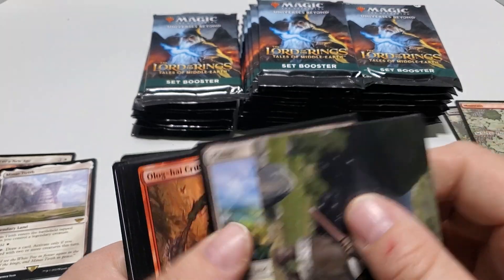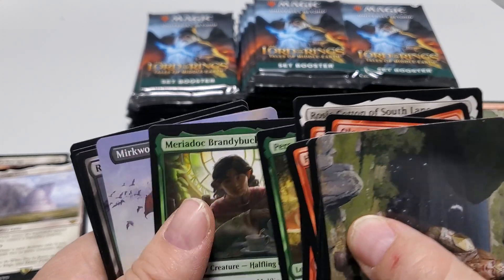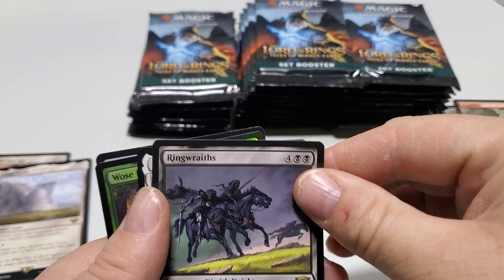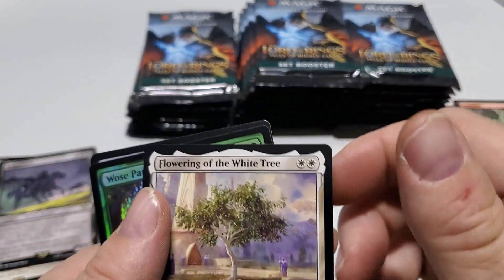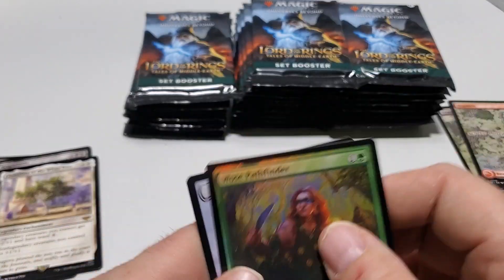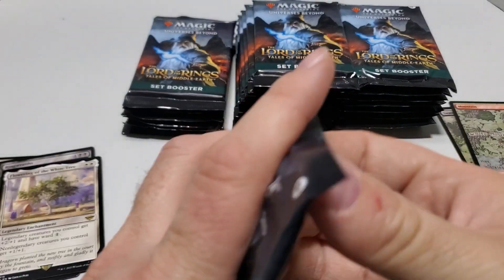Pack four. Arryn Wreath. Arryn Wreath — Fire Noir Tree. Rare. And a common token.